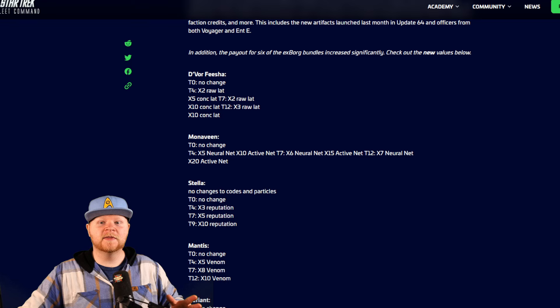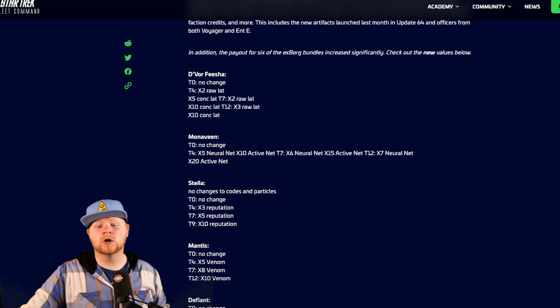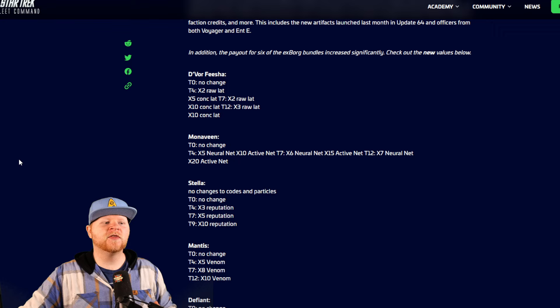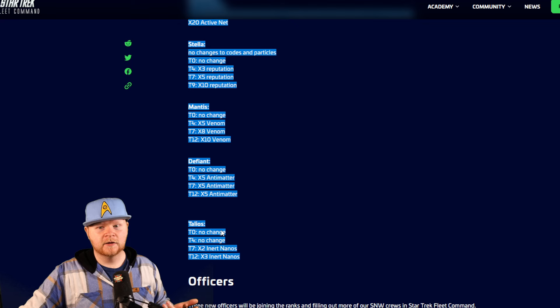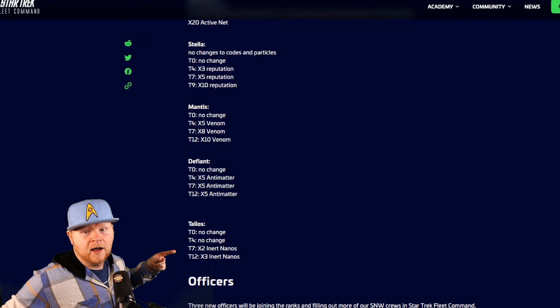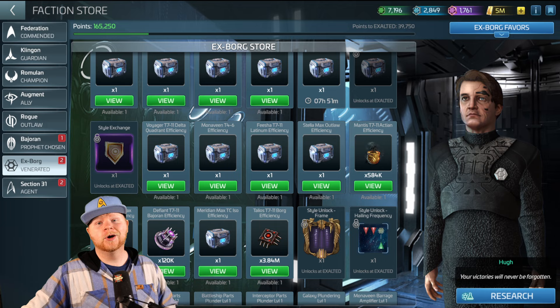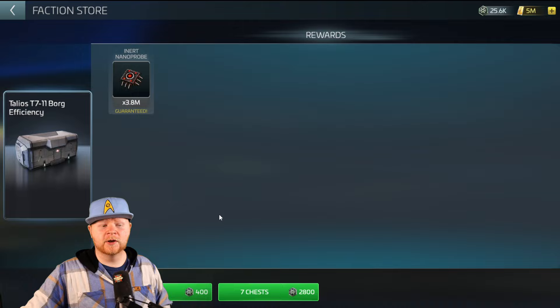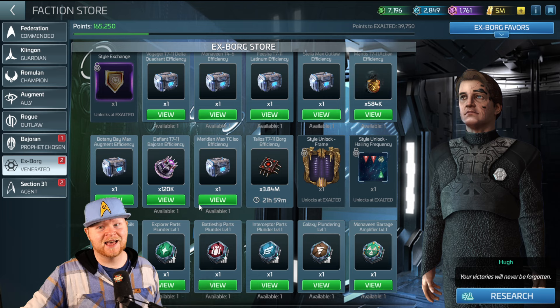Let's talk about a good thing that I actually am happy about — this is the attempt by Scopely to help alleviate pain points of old loops. How are they doing that? By updating the chests. These chests when they came out really weren't super valuable, so now they're getting massive multiplier improvements to make them worth pulling. For example, I'm no longer going probe grinding with my Talios, because of how much inert nanoprobes I'm getting. I'll show you back in the game — a single pull, just without a max, one in 3.8. I'm going to do a seven chest right here. I'm not doing that for a while, thanks to that.